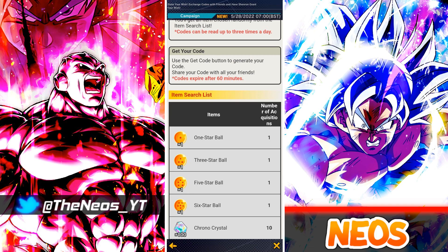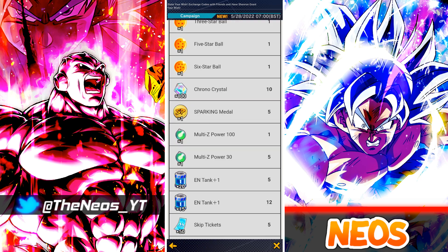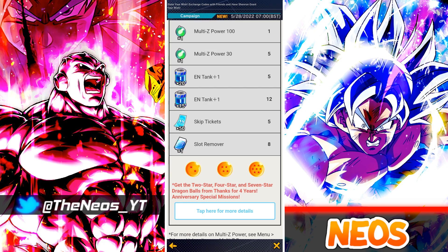This is the item search list. There are four Dragon Balls available here — three of the Dragon Balls are actually located in a different section of the game which we'll talk about in a second. We also have 1000 CC which a lot of people will be excited for, sparking medals, multi Z power, energy, skip tickets, and slot removers. You can get the two star, four star, and seven star Dragon Ball from the Thanks for Four Years Anniversary special missions.